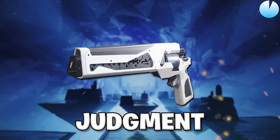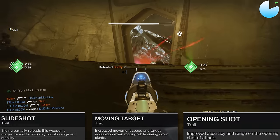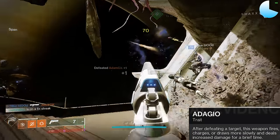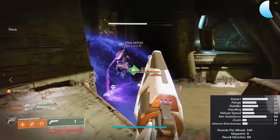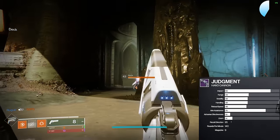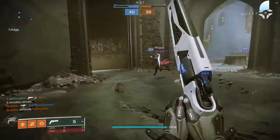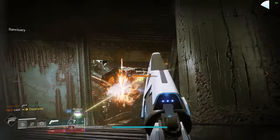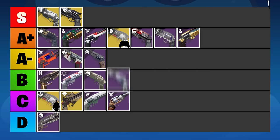Judgment is a former Year 1 hand cannon which returned with the Prophecy dungeon, and it's just not all that good. Perk-wise, only the combo of Slideshot or Moving Target with Opening Shot seems pretty decent, and none of the other perks do anything special. I would steer clear of Adagio, which converts the Judgment into a 120 RPM hand cannon with really bad range. Looking at stats, Judgment has the worst in-slot stability and handling and almost the worst reload speed. Having access to sights doesn't help it much either, because the stat benefits are way smaller than what you get with barrels. Max range gives a painfully bad 32 meters with only 30 stability and handling. The one reason to use it is the combination of Demolitionist and Adrenaline Junkie for grenade-focus builds. Otherwise it's just a mediocre 140, going in the B tier.